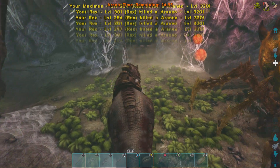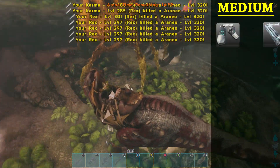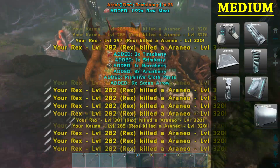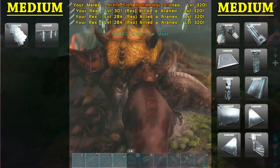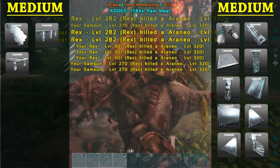The Broodmother on medium is going to land you the most rewards, including the tek boots, catwalk, ceiling, ladder, pillar, ramp, wall, sloped wall left, sloped wall right, staircase, sloped roof, railing, and finally the fence foundation.